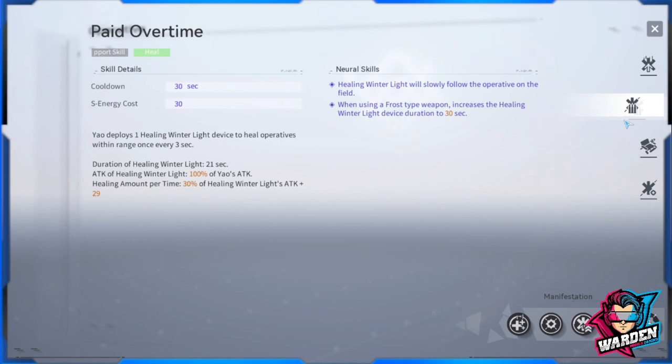Her support skill is 'Paid Overtime,' and this is what you should focus on. Yao deploys one Healing Winter Light device — something that hovers over you to heal operatives within range once every three seconds. The duration of Healing Winter Light is 21 seconds, and its attack is 100% of Yao's attack. In short, this skill scales off Yao's attack, which is good because you'll need additional attack for her ballistic damage as well.